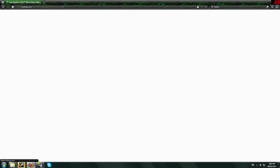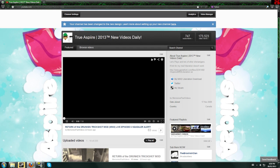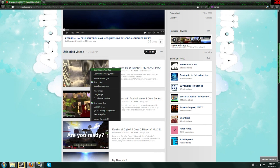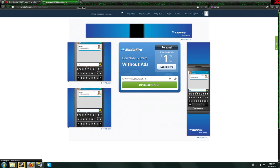First thing I want to do — this is in the description of all my videos as well as being on my channel — click my Monofer2 Liberation download link. It's also in the description of any of my videos. This should pop up, hit download. I'm not going to download it, I already have it downloaded.